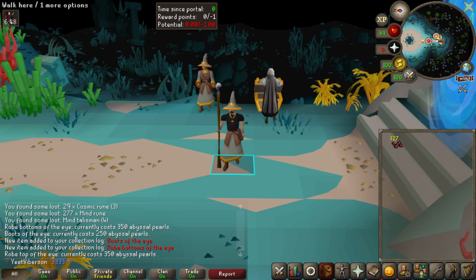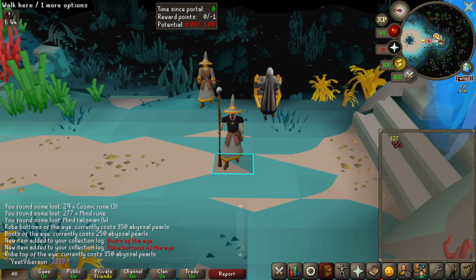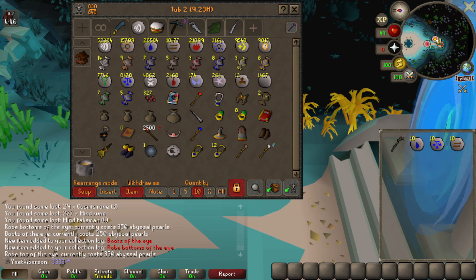That's all the rewards taken care of while I was gone. We're going to do a farm run and then level up Herblore. Here's a look at all the runes with a comparison to what we had before. The only thing left from this minigame now is the abyssal lantern — we got the needle so that's super dope.